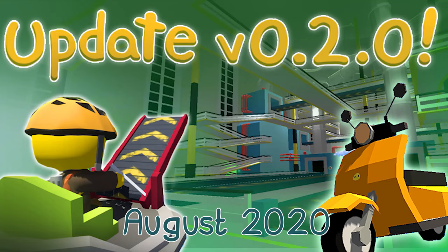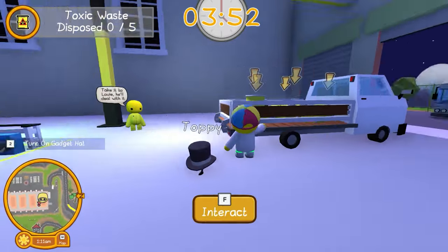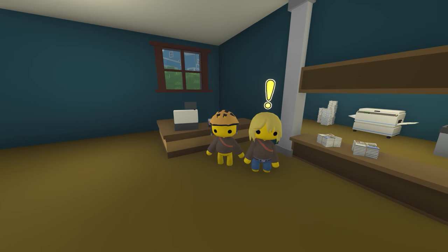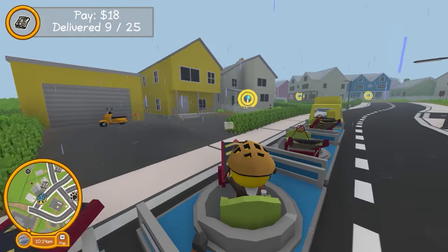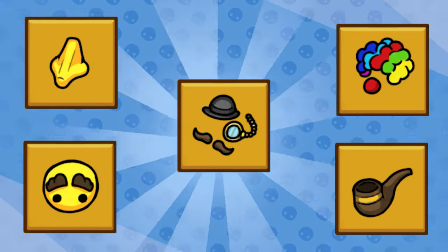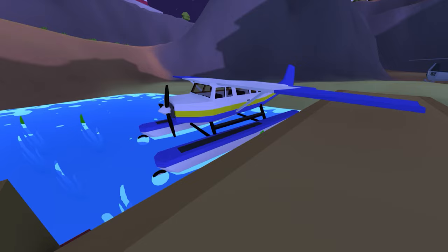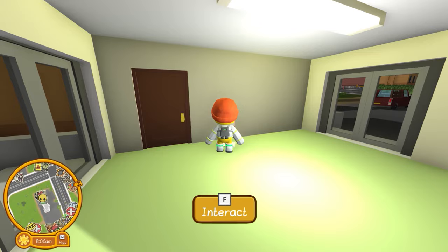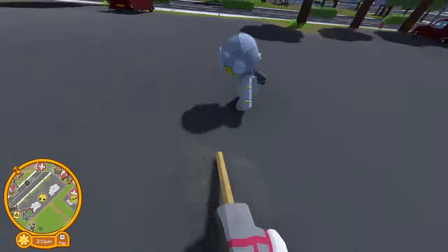In the next update, there came two new jobs: the power plunger and the newspaper job. A few new outfits were added to the clothing and salon stores. The scooter and seaplane vehicles were added. And now you could sell your house. But the most important thing of all in this update was the horse on stick.